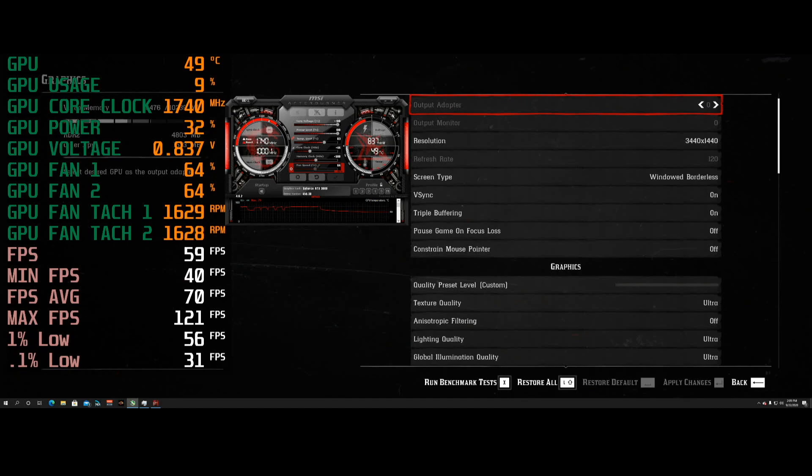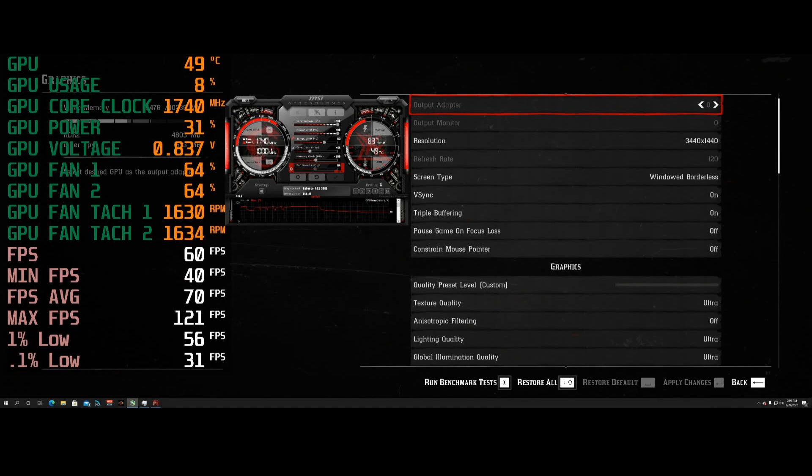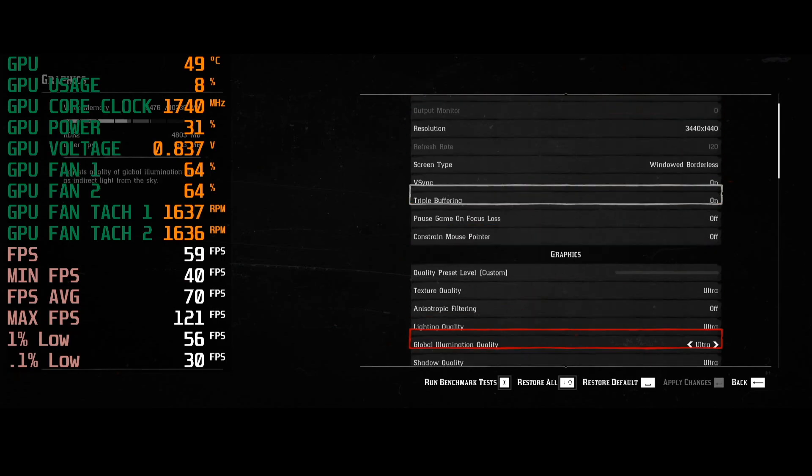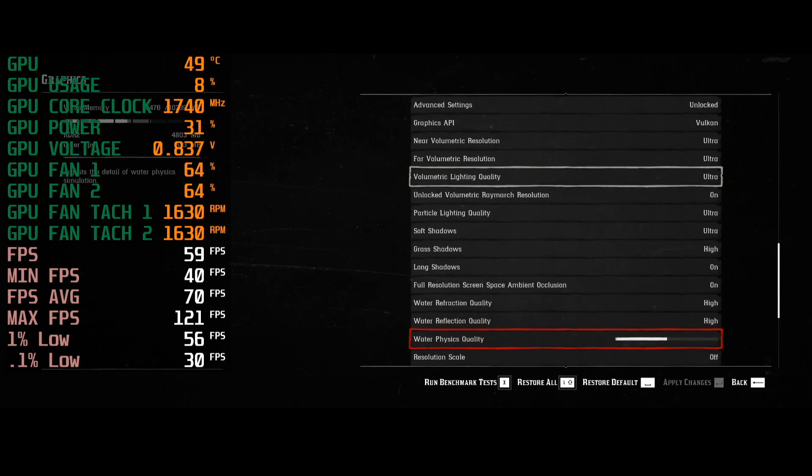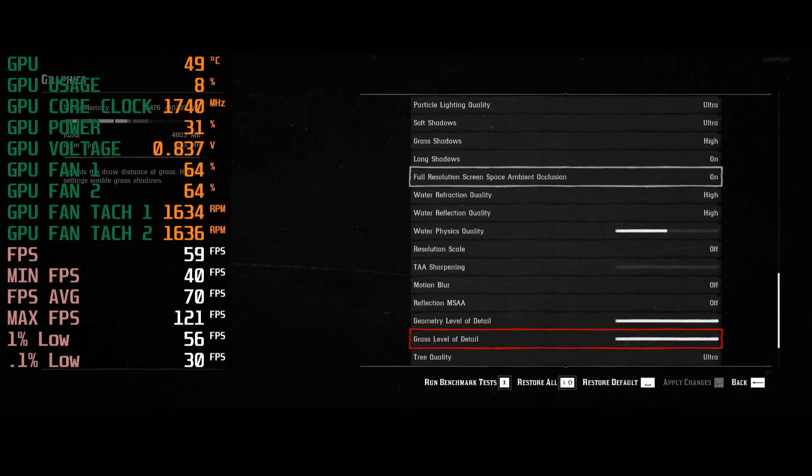You can see all the settings there. Everything is on ultra again — I'm not going to test high anymore because this card just handles it. Let's run the benchmark test.